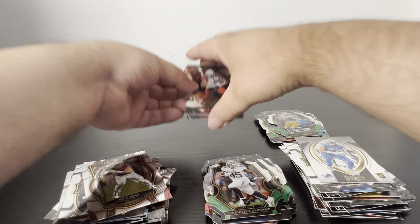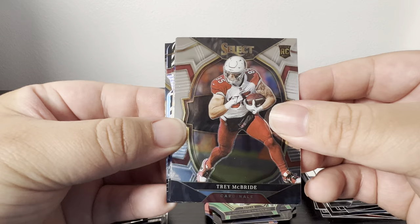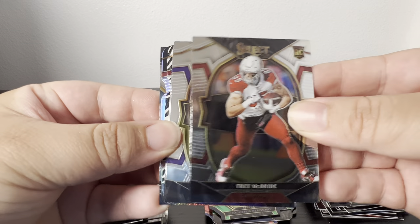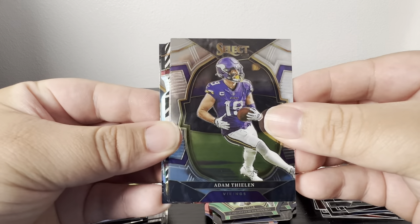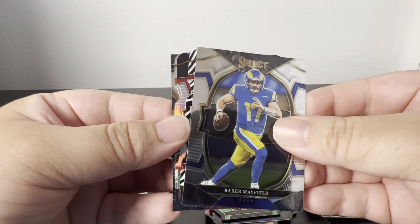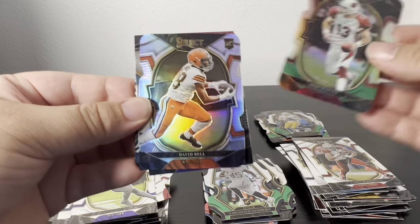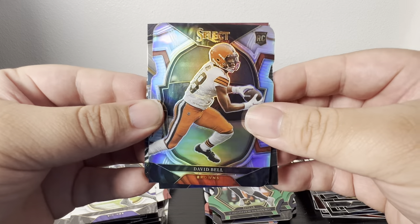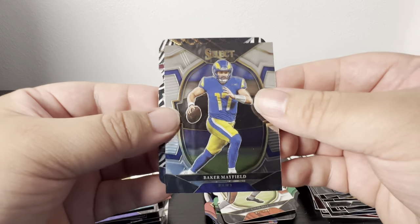Hopefully the zebra is actually a good name pull. Trey McBride, Adam Thielen — I forget which team he signed for, he's actually an underrated receiver. Baker Mayfield. Dalvin Cook owner. David Bell — I pull a lot of that guy too. Justin Fields on the numbered parallel.